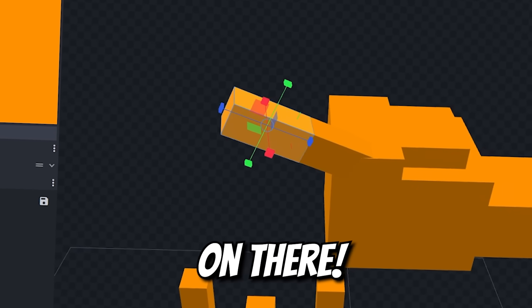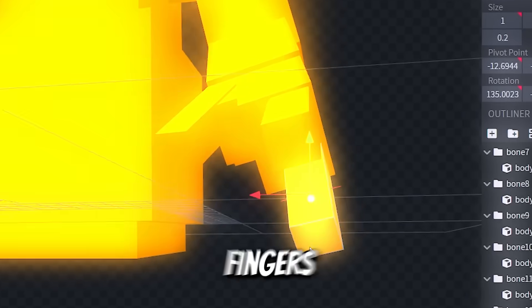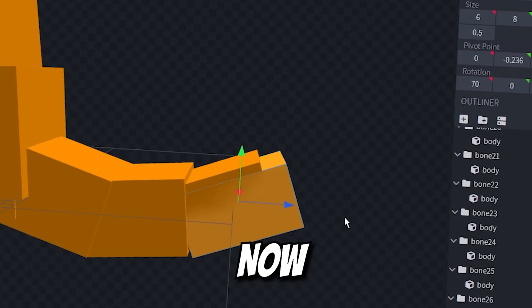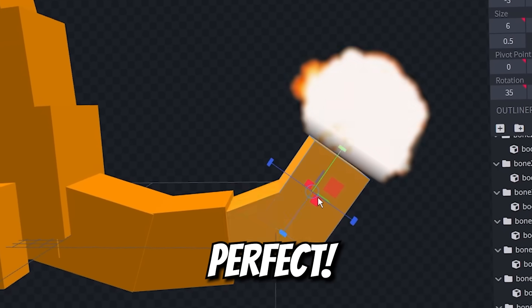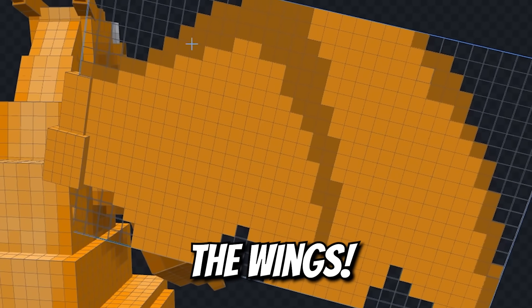Make sure we've got the dual horns on there. Then build the neck down, torso, and arms — three fingers, short legs. Now Charizard's tail needs to be perfect. Massive wings! Then we just shape and texture the wings.